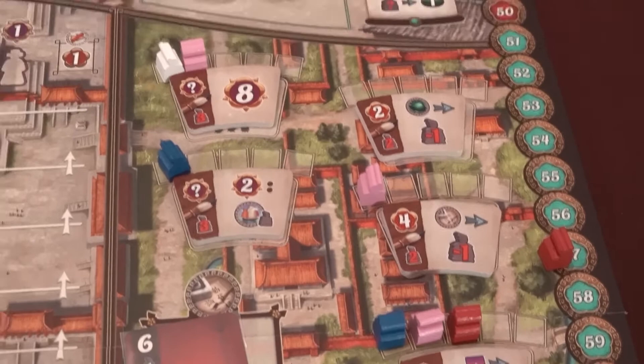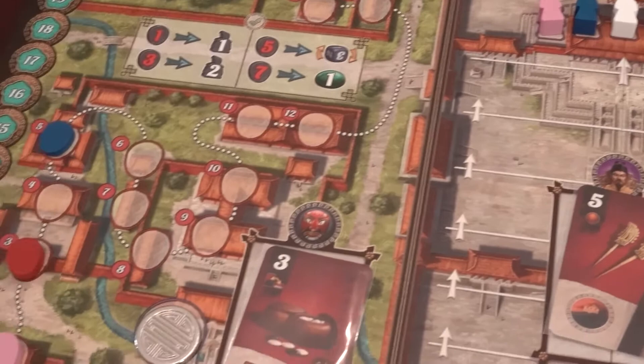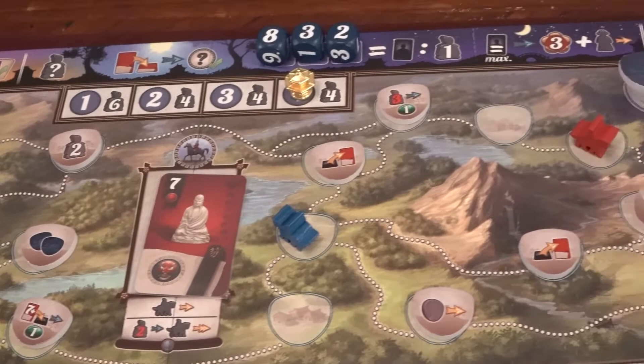fortified, and expanded. With bribery punishable by death, a new custom emerged instead — the exchange of gifts. Petitioners presented gifts to officials, which they presented a gift to them in return. This gift exchange custom is the basis for the Goo Gong board game's game mechanics.